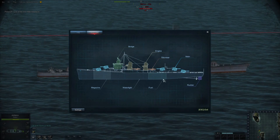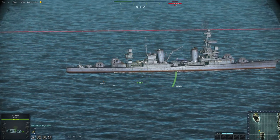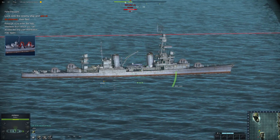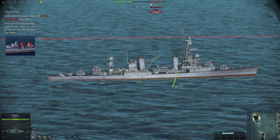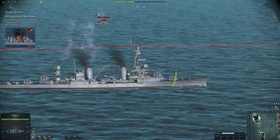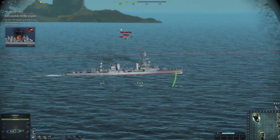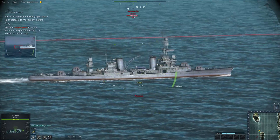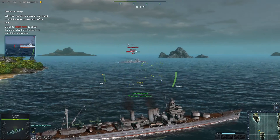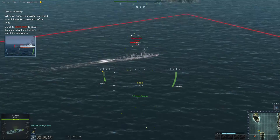So the funnel on this is underneath the rear guns — so is that roughly where the fuel is? Fire to disrupt the ship's engine. Okay, let's try and shoot the funnel. Did we get it? The game says the enemy's funnel is on fire — destroying a ship's engine will greatly reduce its mobility. But it's not on fire at all — why are you lying?